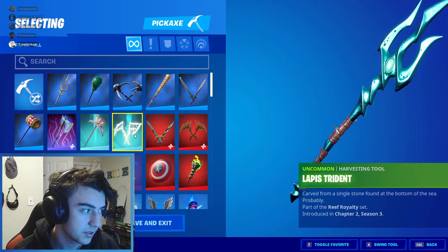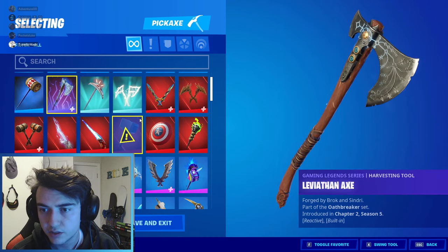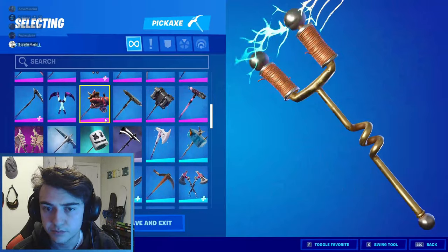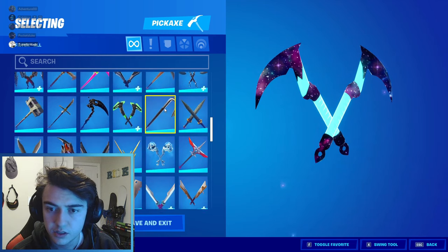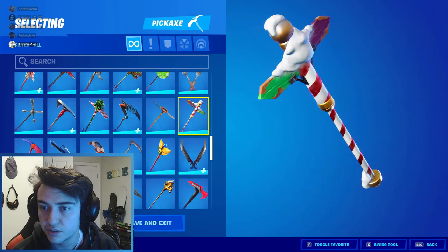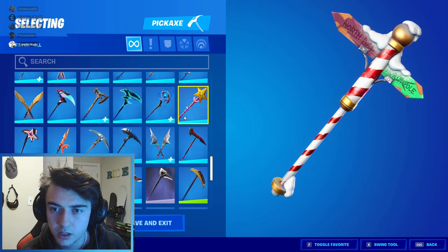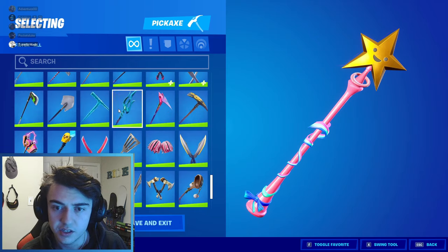Moving on to pickaxes, starting from the top. We have Aquaman's trident — it's alright. Thion's Axe — really like this one, one of my personal favorites. AC/DC — you know, Season 2 OG. Got the galaxy pickaxes — honestly pretty underrated, I feel like not too many people rock these but they are pretty cool. This next pickaxe finally came out this year — it's been leaked I think for almost two years. I remember seeing it leaked a while ago. Star One, aka the sweat pickaxe — pretty solid pickaxe overall. Icicle — really like this one.